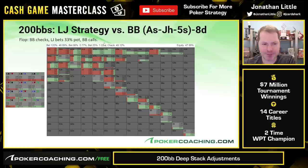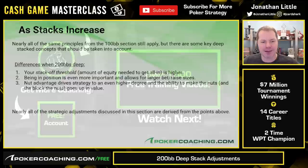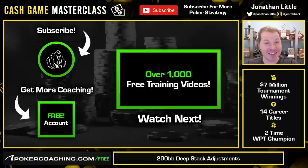Let me recap the three main differences when playing 200 big blinds deep. First, your stack-off threshold is higher — you need a hand with higher equity to happily get your money in — resulting in a little bit more checking especially from out of position, a little bit more folding from out of position, and more polarized bets when you are betting. Especially when in position, you're usually going to be going for big bet sizes because when you have the nuts you want to get the money in the pot, and if you're betting very polarized you get to include a lot of bluffs. And nut advantage matters very much as we get deeper — the ability to make the nuts or block the nuts, as we saw with king-ten with the king of spades, goes up in value. Keep these three things in mind when playing deep stacked. Besides these three things, for the most part you play very similarly to when you are playing 100 big blinds deep.